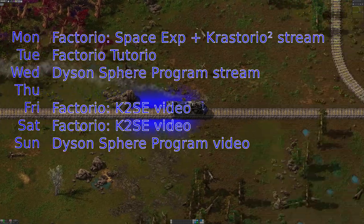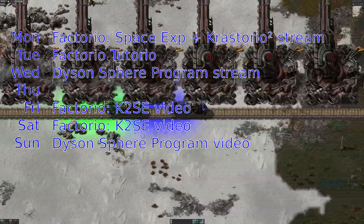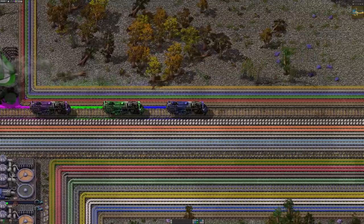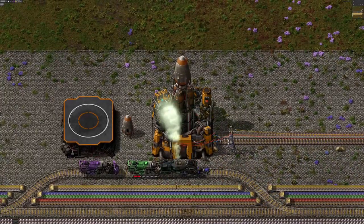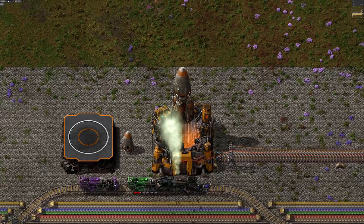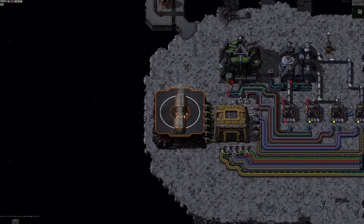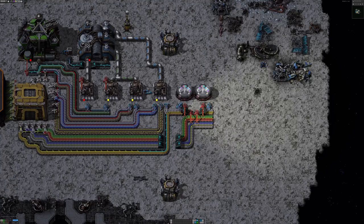There'll be another Factorio video tomorrow and a Dyson Sphere Program video on Sunday. I recommend checking out last Tuesday's spaceship automation tutorial - I had feedback saying I hadn't gone into enough detail on programming the spaceship, so I've gone over that more slowly. I'm also planning a Factorio rocket race for the 15th of October using creative mods, with interesting rules to make it challenging. Join the Discord server to sign up - the prize is a year's membership to my channel giving early access to non-update videos. Looking forward to seeing you in the next streams - Monday for Factorio, Wednesday for Dyson Sphere Program. Thank you for watching.